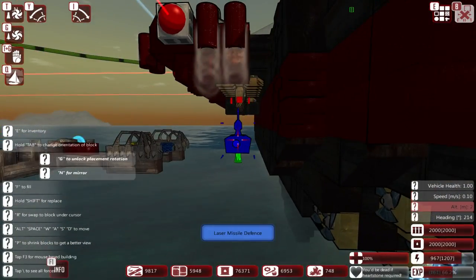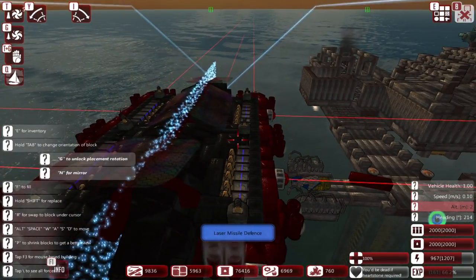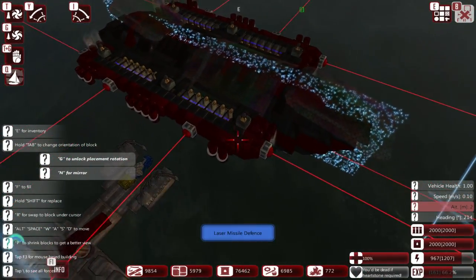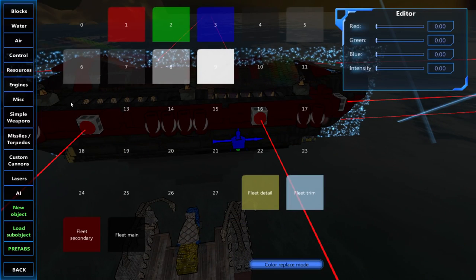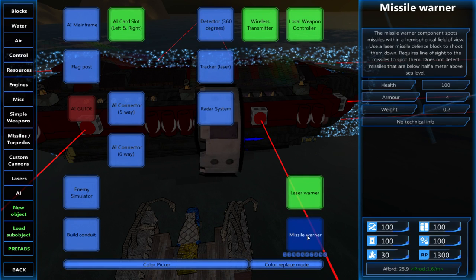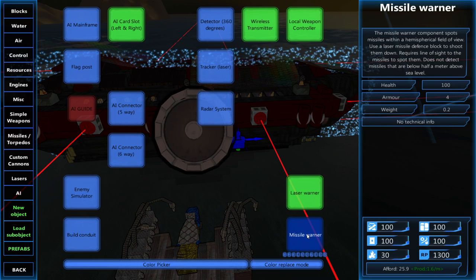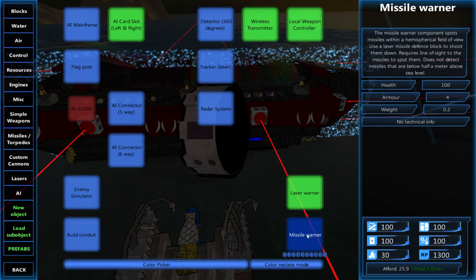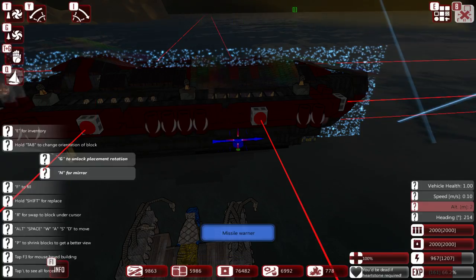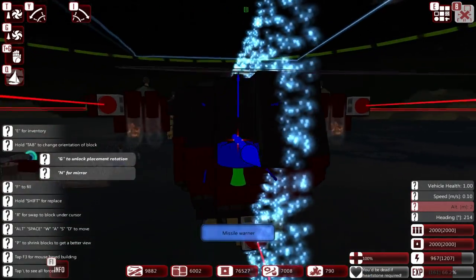There are a few things I need to change in terms of prettying this up, but I'll do that all off-camera and adjust the base Sobek hull. The next thing we actually need are missile warners — they're going to be very, very important. So: AI, laser, missile warner. The missile warner component spots missiles within a hemispherical field of view. Use a laser missile defense block to shoot them down. It requires line of sight to the missile, and does not detect missiles below half a meter above sea level.